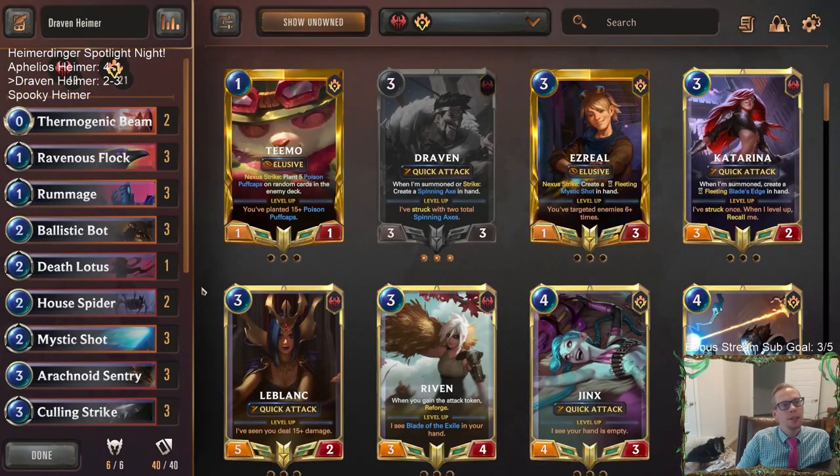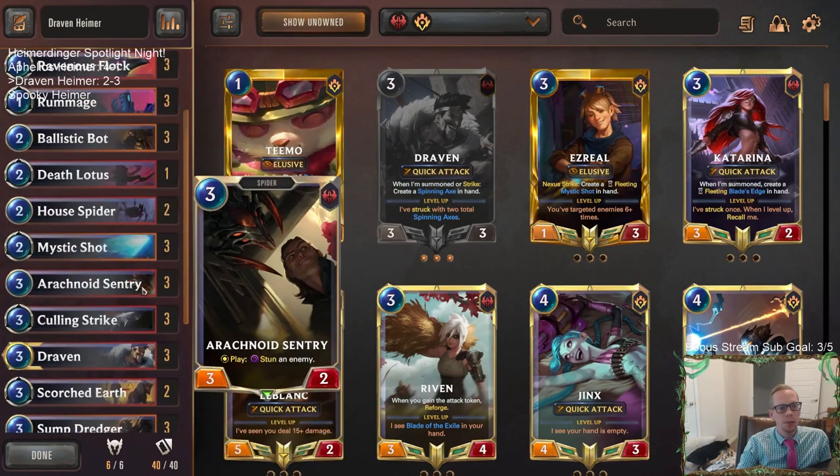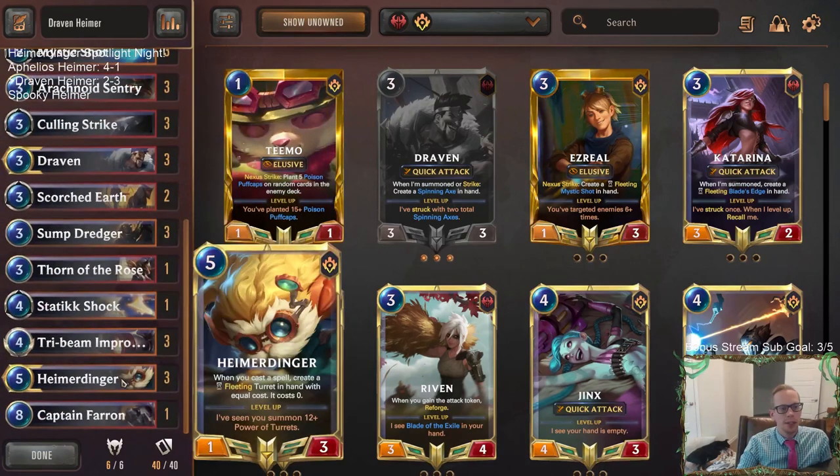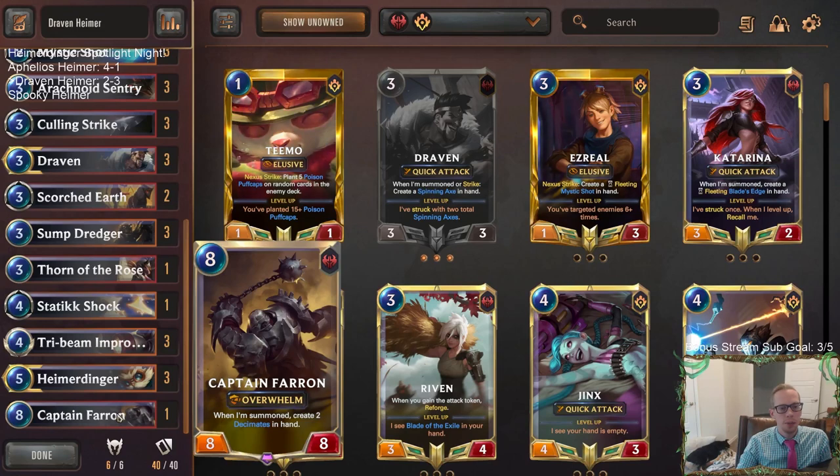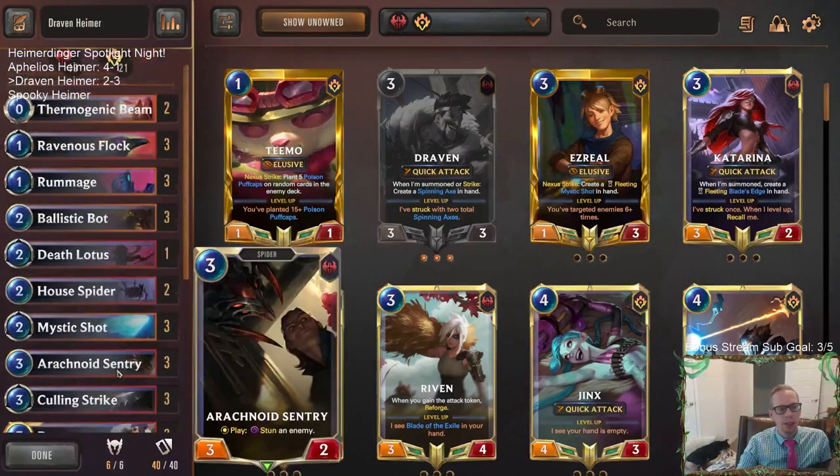So even though we only went 2 and 3 with Dravenheimer, I felt pretty good about the deck honestly. The first game we lost was against the Targon deck where I just couldn't finish the game, so we put the extra Captain Farron in and I think our deck looked better with that. We were also kind of unlucky — we really ran out of gas, with many turns in a row of just low-cost units or removal, and we never drew another Heimer or Progress Day.